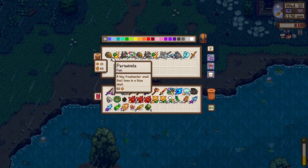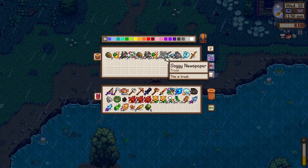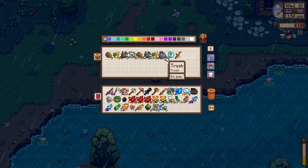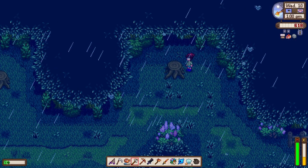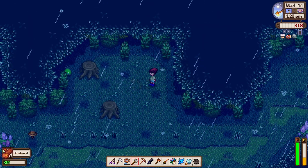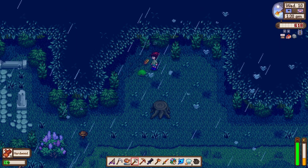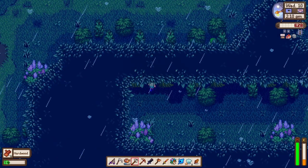We have a lot of periwinkle, some snails, and some garbage — looks like we need to make more deluxe bait. We're at the dark forest harvesting more hardwood because we might need it to upgrade or build new buildings. We also found a mahogany seed. That should do it!